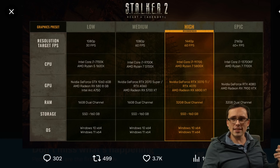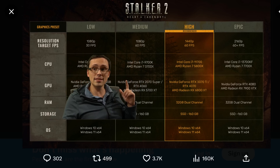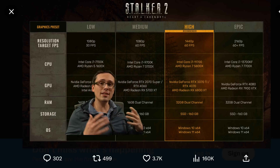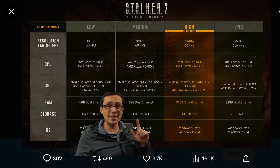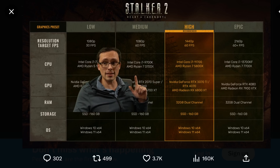But what if you just want the basics — like, I just want to play at medium settings, 1080p, 60fps? Well, the system requirements chart has us covered here. It looks like it would take an RTX 2070 Super class GPU — so that would also be like an RTX 4060 or an RX 5700 XT from AMD. You'll want an SSD with 160 gigabytes of space, which is quite a big install size. And then a CPU that's at least an i7-9700K or a Ryzen 7 3700X.